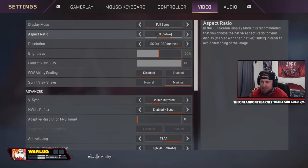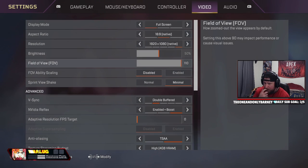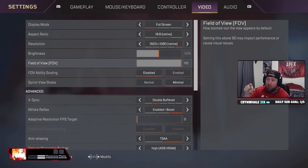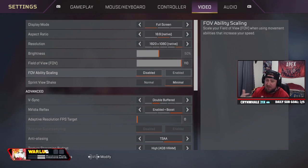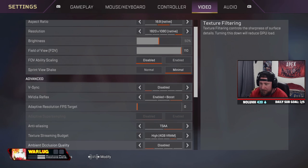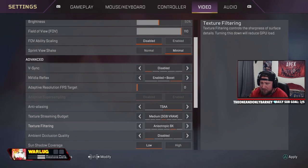We are on controller, but let's check out the video settings. Full screen, 1920, 110 FOV. If you're not playing on this, you are hurting yourself. I know some people play at like 107 or 104 — you're just hurting yourself without the extra view. Turn FOV ability scaling off, because using ultimates and certain characters' abilities like Bloodhound will automatically put you into FOV 110, so if you're not on that, you're not going to be used to it. Sprint view shake minimal, of course. Keep the graphics settings lower to get more frames.